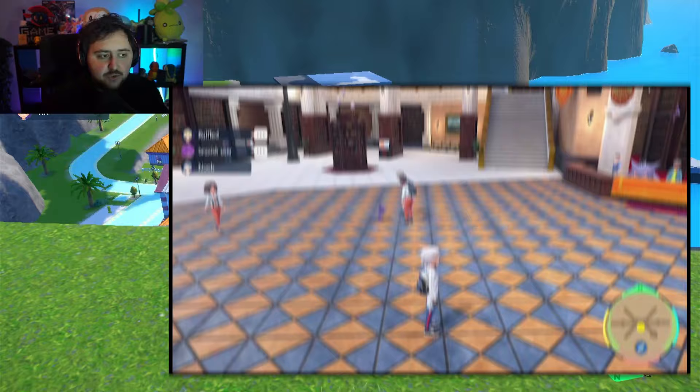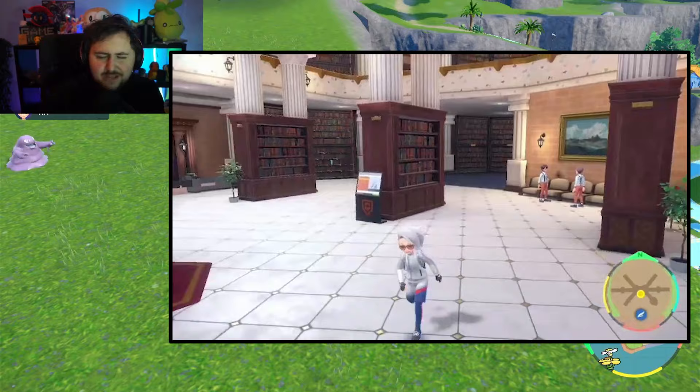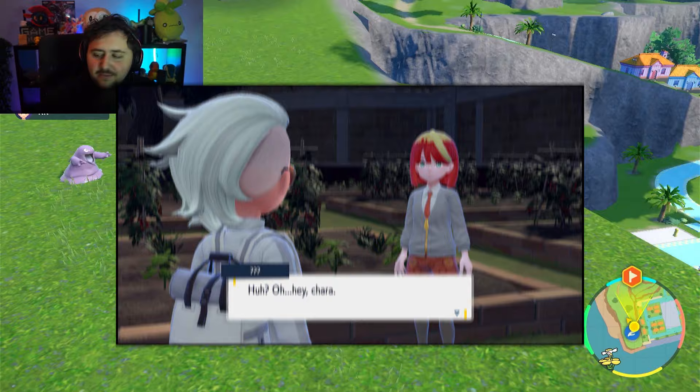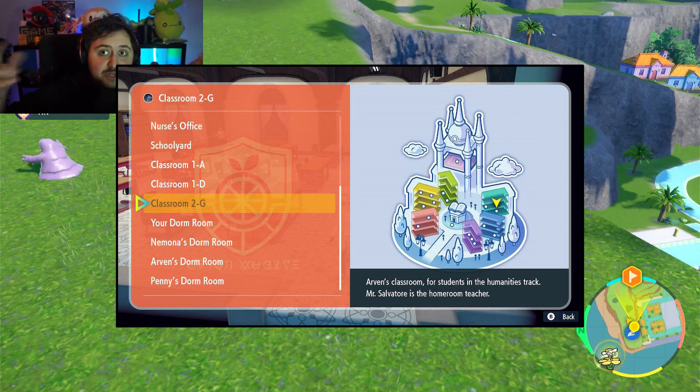The students you will find are all the people that were members of Team Star. On the screen I'll show you — you can find and talk to multiple of them. For example, Ortega is one of them. You can find Eri and all these guys in the school. They'll be in different locations, but if you talk to them at the entrance you'll find them there. They will not have their special outfits — they'll have their school outfits on. You'll see all the photos on screen for what they look like.